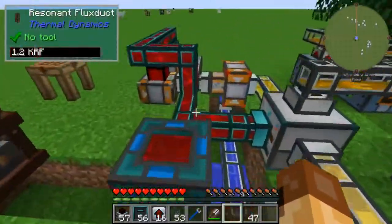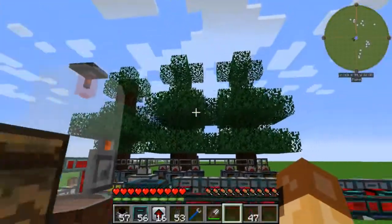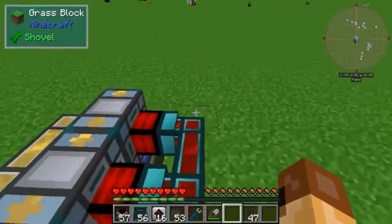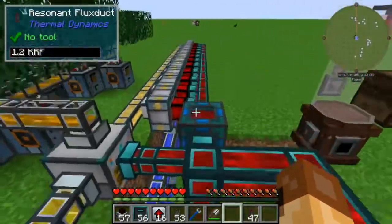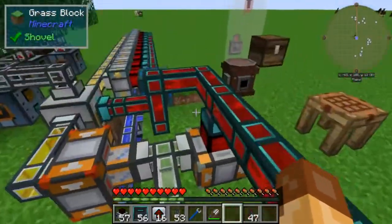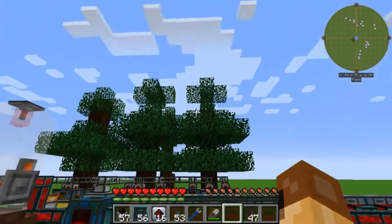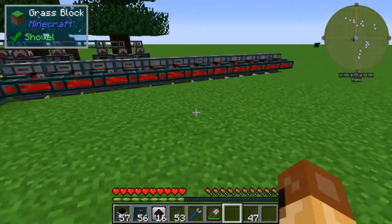For our purposes, it's producing about 1800 RF a tick off of purely passive tree sap - I'd say job well done. There are other ways to get that kind of RF power production in a much smaller footprint, but at that point you're going to need to set up a process by which resources can be harvested - most likely some kind of steam boiler tree farm setup. That has the potential to out-produce this in a smaller footprint, but then you're going to need a tree farm to chop down and replant the trees - that's a more significant process.